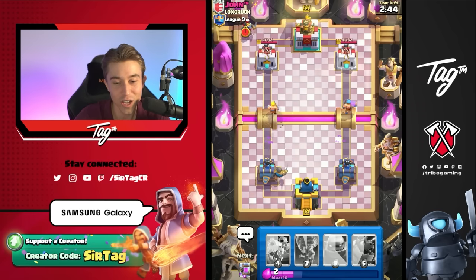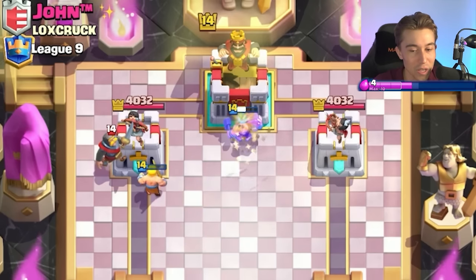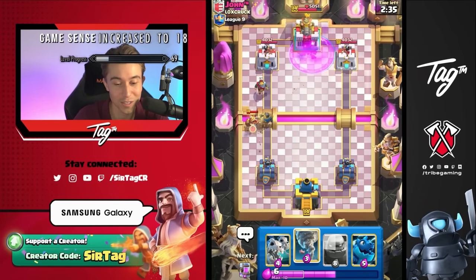And we're going for a Barbarian Barrel plus Lumberjack. There's a chance he activates King Tower with that Lumberjack, which would make me a sad sir. Yeah, that's exactly what's going to happen. Typically, I think cycling Lumberjack by itself is actually a pretty bad play, so maybe I will not do that in the future.